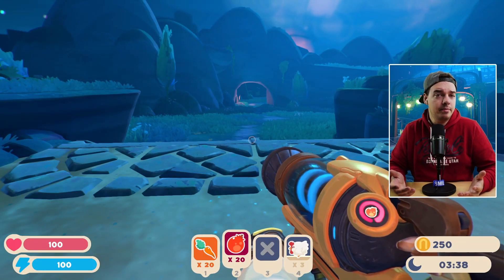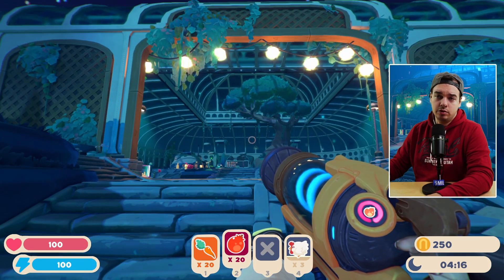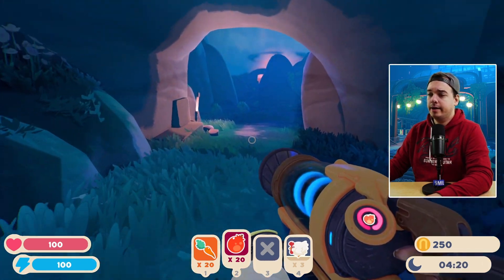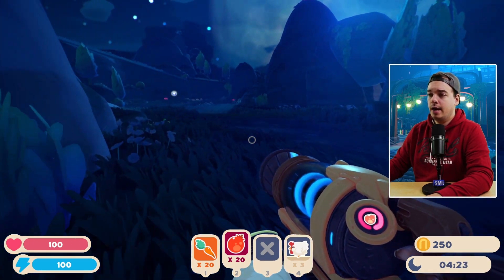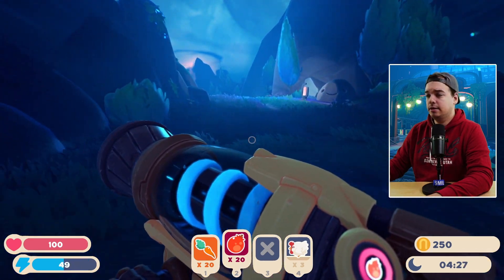Hey, welcome back! In this video I'm going to show you how you can unlock the Ember Valley. We're going to start at the main entrance of the conservatory, and you'll want to bring a lot of food — just pick up any carrots, pogofruit, hens, whatever you find along the way — and follow this road with me.